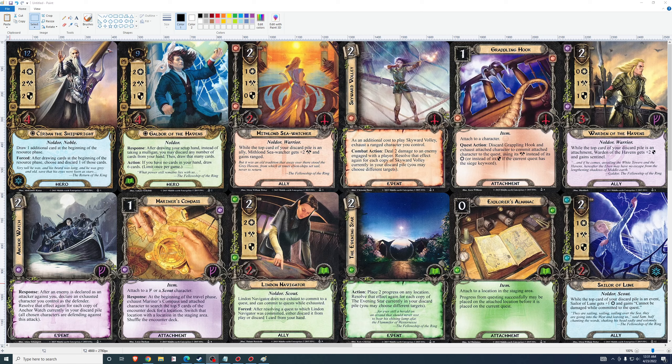Galdor of the Havens: 9 threat, 2-2-1 stats, 4 health. After drawing your setup hand, instead of taking a mulligan, you may discard any number of cards from your hand and then draw that many cards. If you have no cards in your hand, draw six cards — once per game. Well, there are specific decks that he fits in pretty well. His stats are not good, so if you're playing him, you're playing him for his abilities.